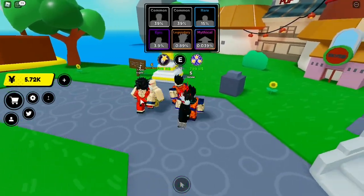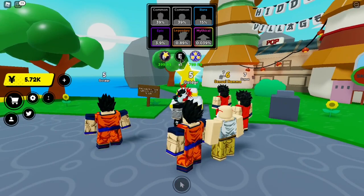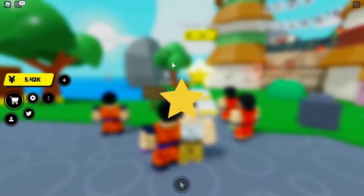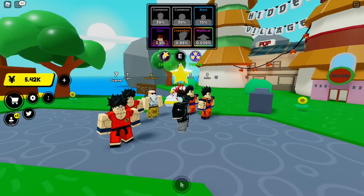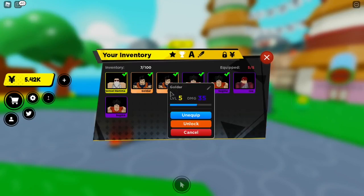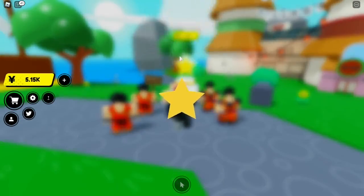We now have 5,000 yen so we're going to do summons on this map. Let's see if we have luck. Our first summon is Gaara — that's an Epic rarity! His damage is 63. He's actually more overpowered than the Legendary units from the first Dragon Ball map, and this is just level one. Let's try more summons.